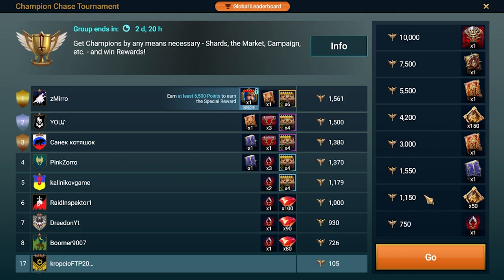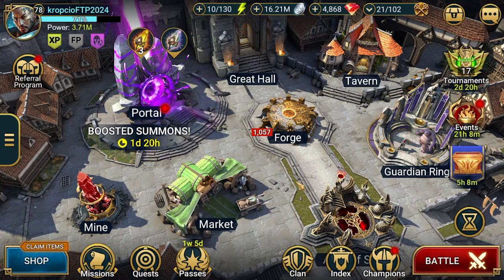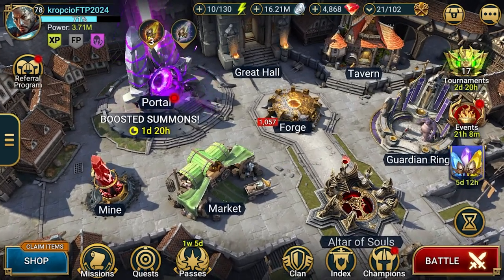My aim is to at least get 50 points, which will be very easy — I'll show you in a second how I'll be doing that. Getting to 4200 will be tricky, but we'll see. It depends on luck because I'm planning to pull some void shards today.